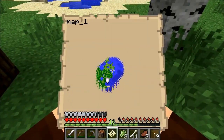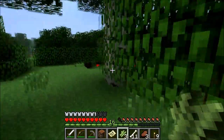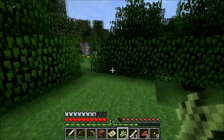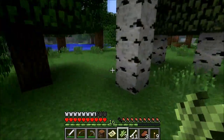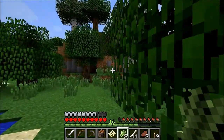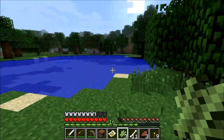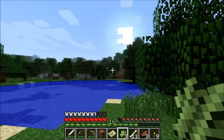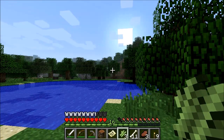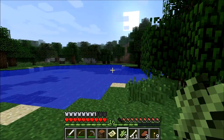Ok, qui dove siamo? Qui c'è una spiaggia, io volevo un po' stare verso l'interno, non più sul mare, perché oramai di mare ne ho abbastanza. Qui non è male, qui c'è un laghetto, qui c'è un po' di roccia, possiamo costruire qui la nostra casa provvisoria. Sta anche facendo notte quindi devo sbrigarmi. Ci vediamo tra poco, appena avrò costruito la casettina.